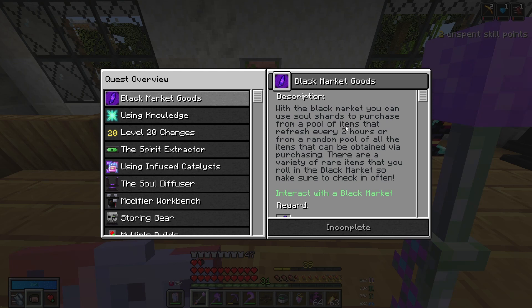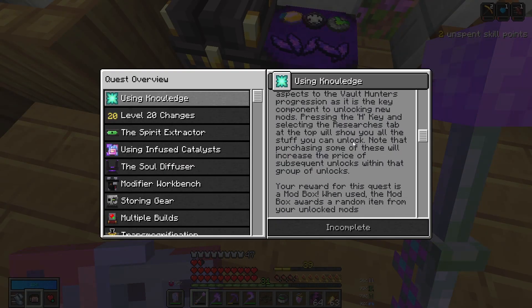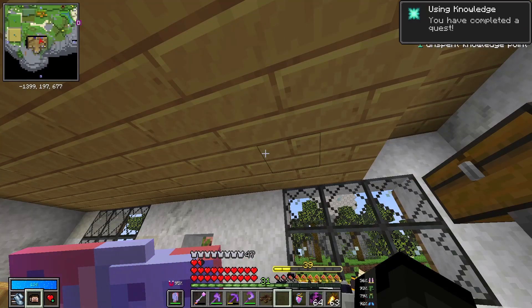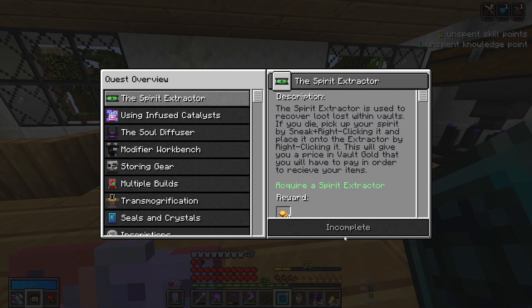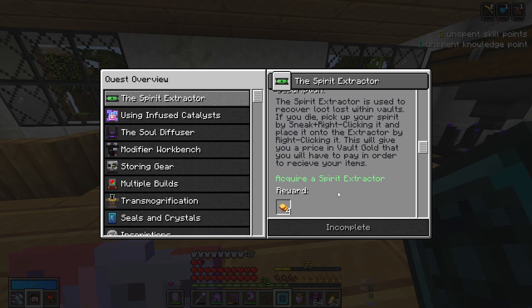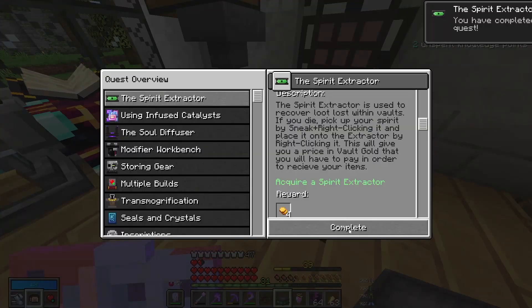This quest is introducing the black market — interact with the black market, we just have to click on it. And using knowledge — craft a knowledge star. Reach vault level 20, we've already done that. We get a knowledge star — that's nice. So we need to acquire a spirit extractor. I don't actually have one of these because I play in casual mode, so I never have a spirit, but if it wants me to make one, I will make one. And complete that quest.